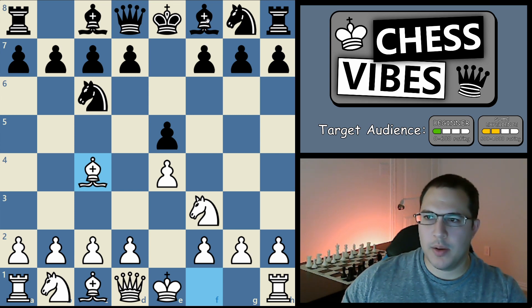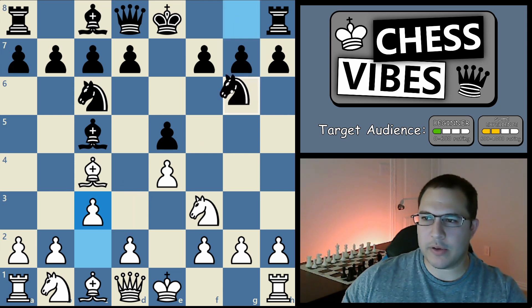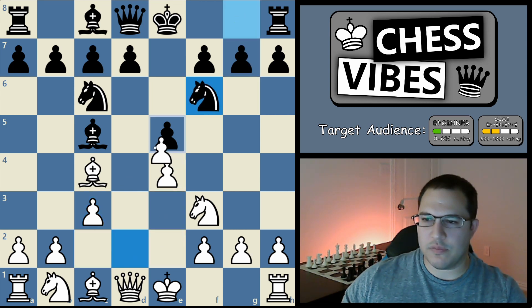So black has two main replies: bishop to c5 and knight to f6. We'll look at the bishop to c5 line first. What I recommend is c3, preparing to play d4. Usually black will play knight f6, and then you can follow it up with d4, getting a nice center.